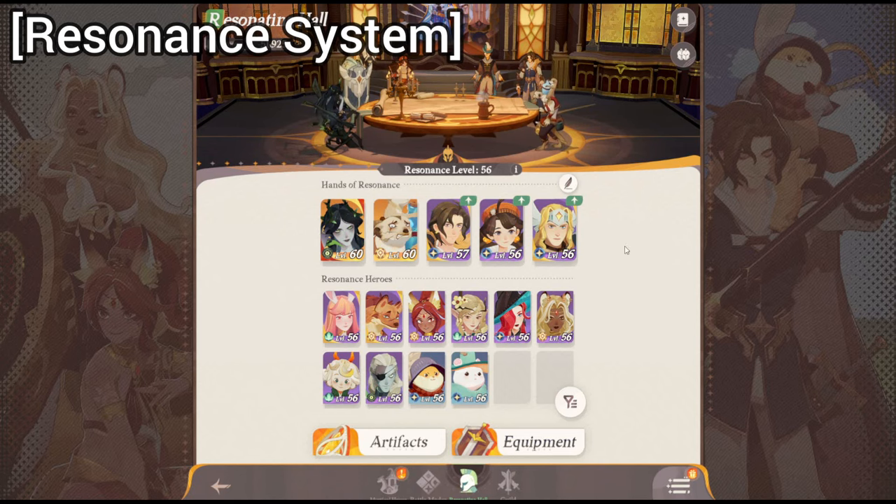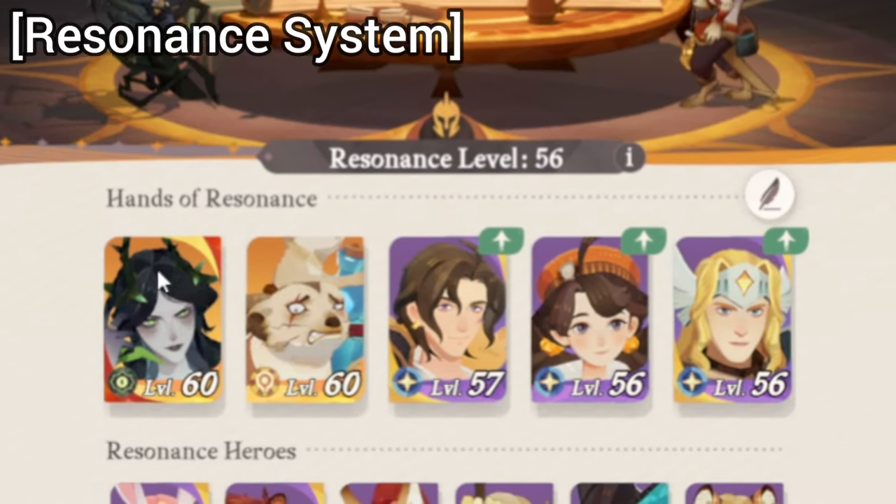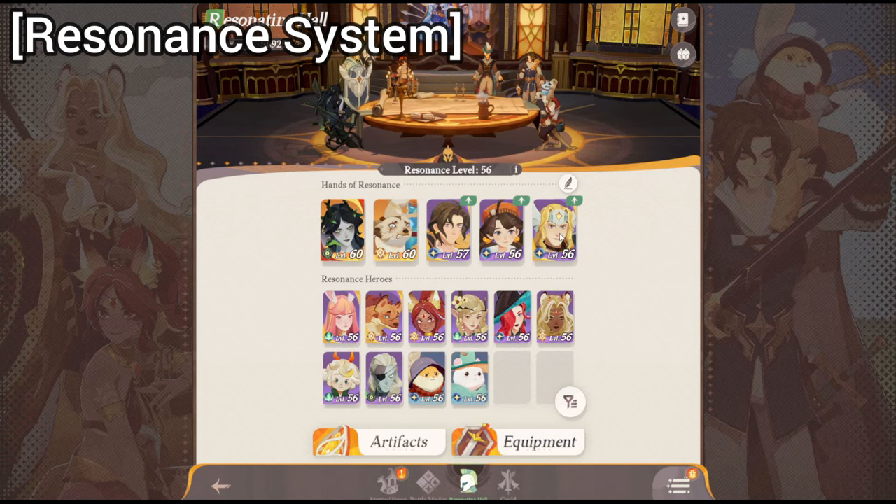As long as you have five heroes in the hands of resonance, all of the rest of the heroes that you have collected will be equal to the level of the lowest hero level inside of the five chosen heroes. So if you look right here on the screen, I have one level 60, another level 60, one level 57, as well as two level 56s.